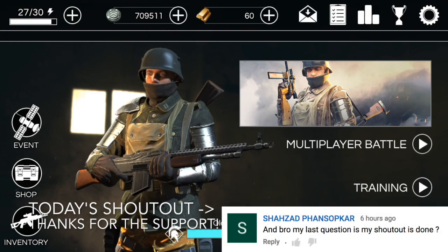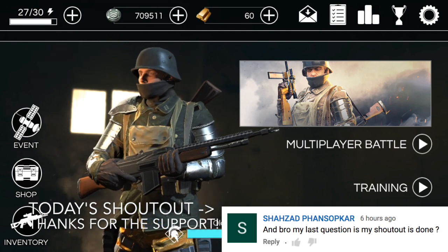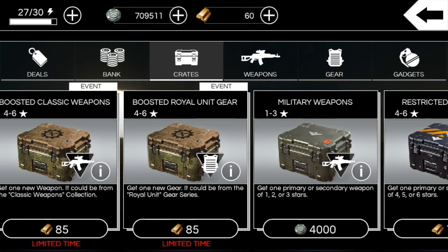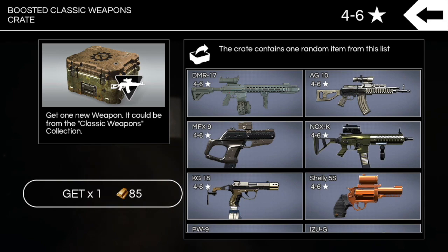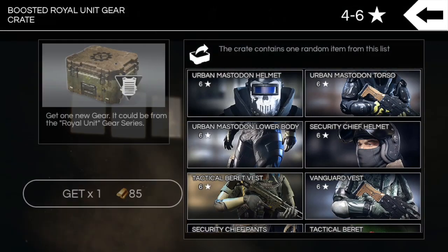What's going on guys, we are back here in AfterPulse — finally took a little bit of a break but we are back with the World War One weapons just released. If you go to the shop we got two crates for the event: boosted classic weapons and boosted royal unit gear. From these crates you have a chance to get one of the new weapons. They're not skinned weapons so they should be available forever, so don't break your back trying to get them during this sale. There will probably be skinned versions of these weapons down the line, so the regular editions kind of become irrelevant.